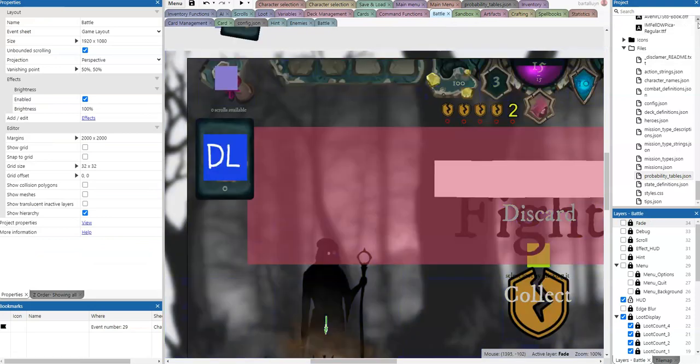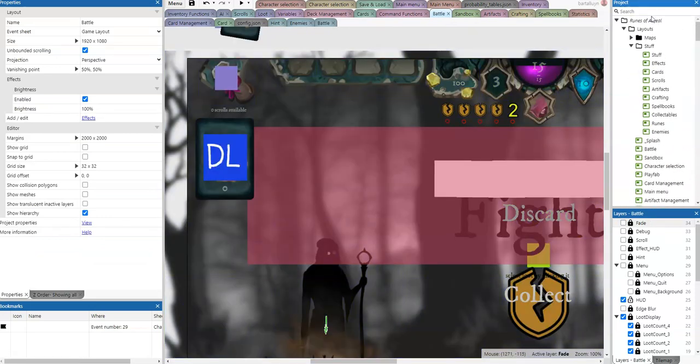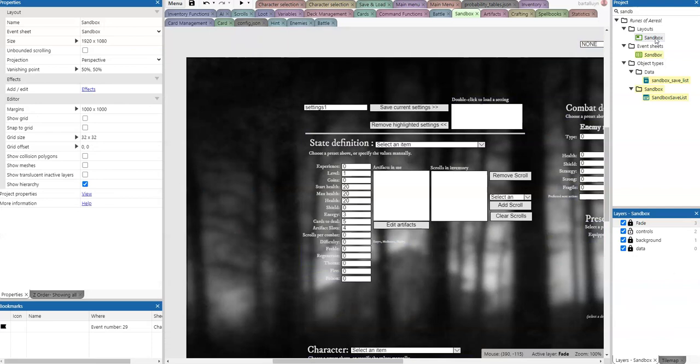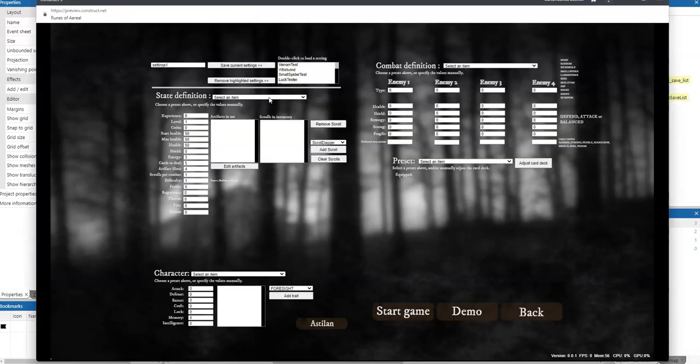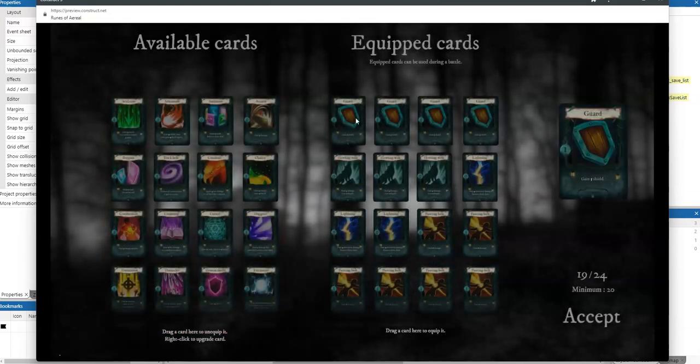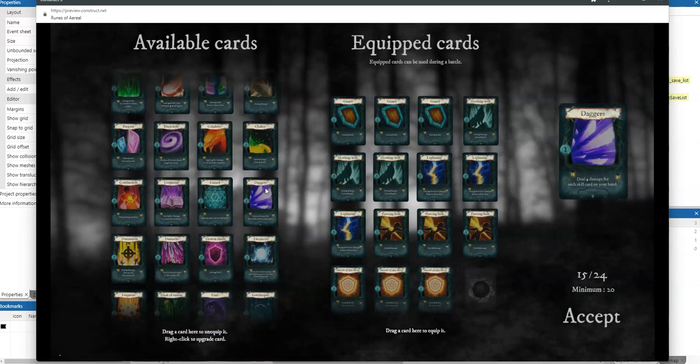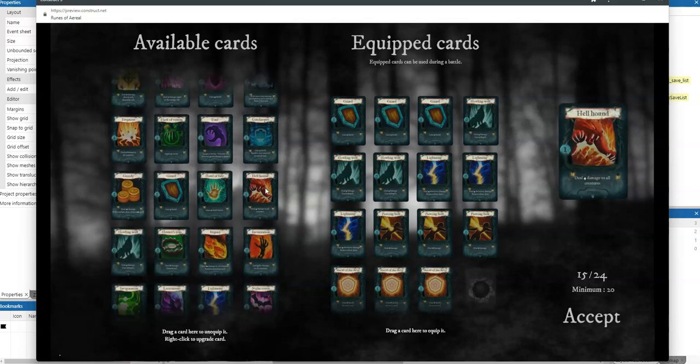No battle — I want the sandbox. Let's start with a starter deck and remove some stuff from the starter deck. Then we can add the rare Prayer card, which should be in here somewhere.